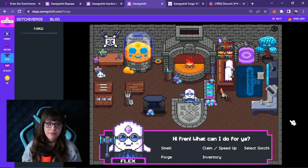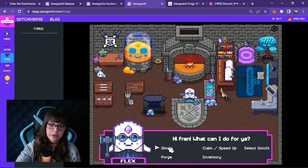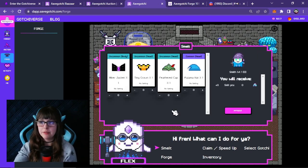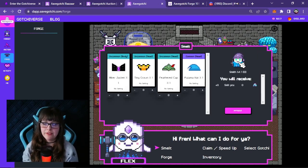Here we are at the forge. First I'm going to do some smelting, so I'll press smelt. I can choose which Gatchi I will smelt with — they're both level one. It doesn't really matter, but if you want a specific Gatchi to gain experience with forging, then choose that Gatchi.